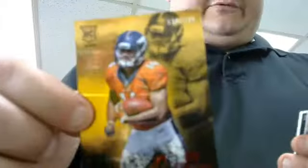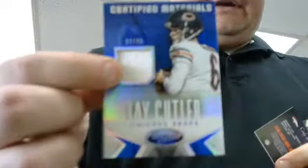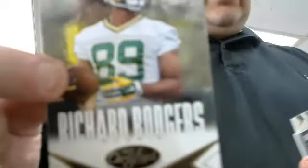That's a thick one. Base, base, base - we got a Denver Broncos Corey Latimer rookie to 249. And the Bears - is the Bears here? David - Jay Cutler jersey card, 12 of 99. Three hits of this so far. Base, base, base. Packers - got a Richard Rodgers rookie card, numbered to 999. Packers - should be one more hit out of this box.